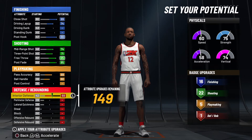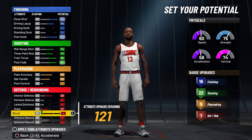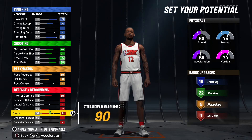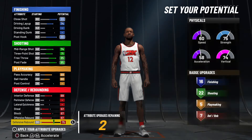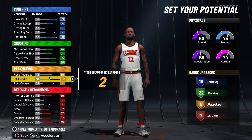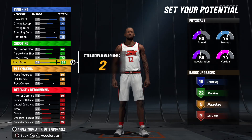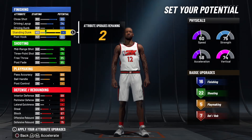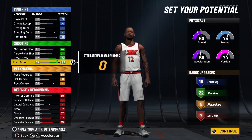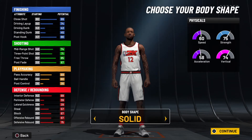For defense, we're going with 69 interior, 57 steal, and 67 block. We're going to max out offensive rebound at 67 and defensive rebound at 75. That leaves us with two points over that won't give you anything — putting them in shooting or finishing won't help — so I'm just going to drop them on the post fade. Ball handle is going to drop anyway when we change the height.